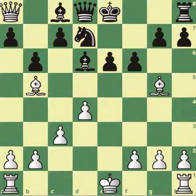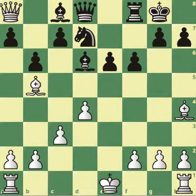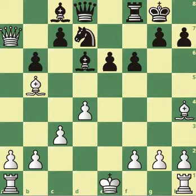If black tries to play f6 to attack the bishop, the bishop goes back to h4. And now after black castles, the queen can take the pawn to d7 — that's the best move — and the advantage is very good.